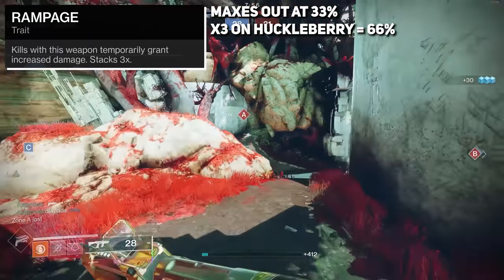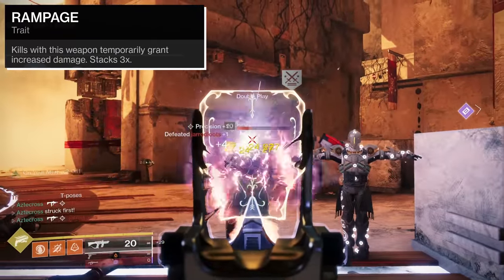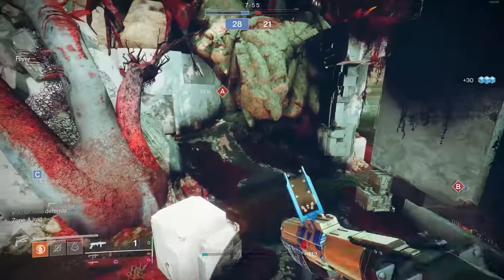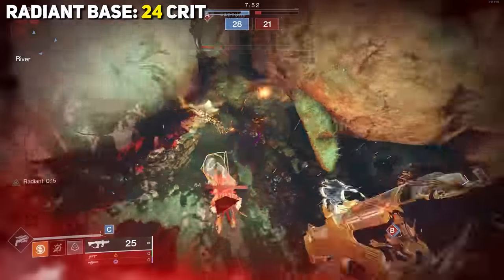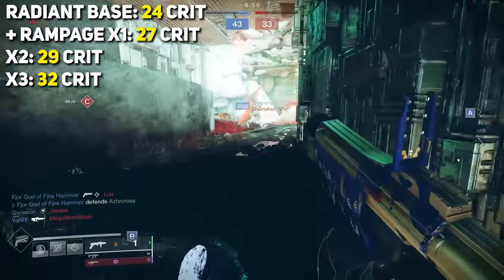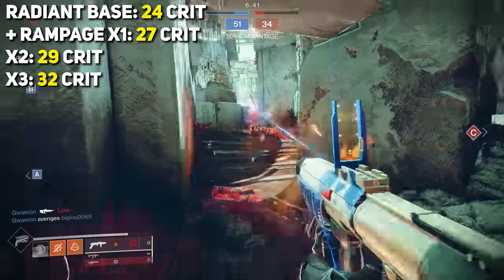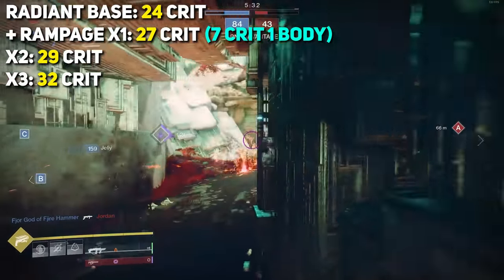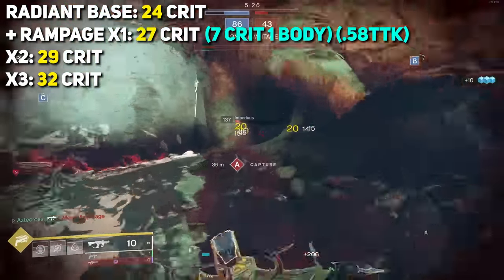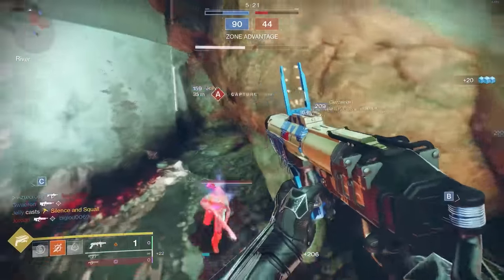That 66% is only applicable inside of PvE, but still very, very good. Inside of PvP, this cranks our damage up from 22 at base to 24, to then 27 and 29. But this season with Solar 3.0, we have to pair this with things like Radiance. This starts us off with a damage value of 24 per crit, ramping up to 27, 29, and then 32 at three stacks. For the most part, you're not going to be walking around with three stacks of Rampage, but it's very easy to have at least one stack. And just having one stack with Radiance allows for an easy seven-crit, one-body on max resilience guardians, giving Huckleberry a 0.58 time-to-kill value.